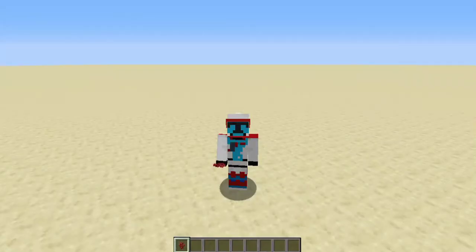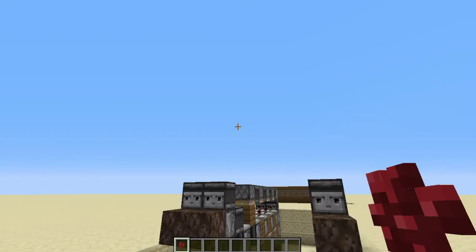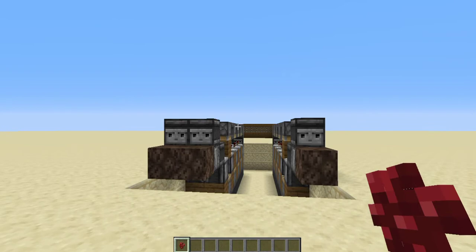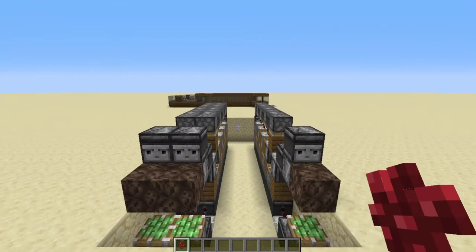Hey guys, welcome back to another Minecraft video. In this video I'll be showing you how to build a semi-auto and a fully auto version of a nether wart farm. Normally these are semi-automatic where you click a button and water destroys all the crops, so you have to manually destroy the crops and then manually replace them — and no one likes doing that.